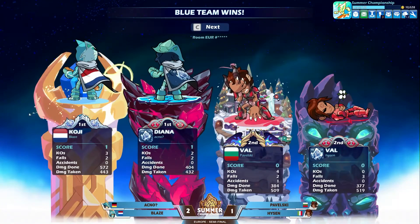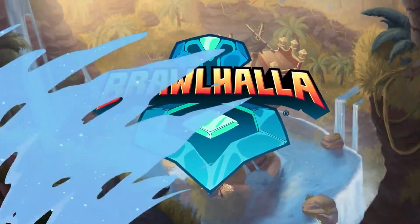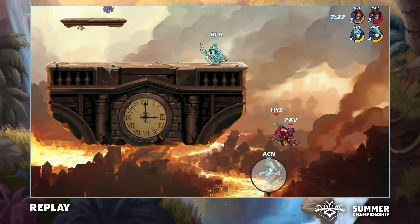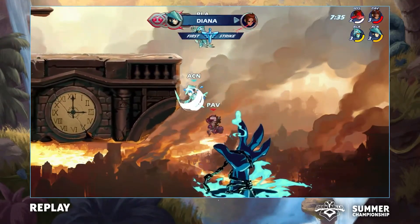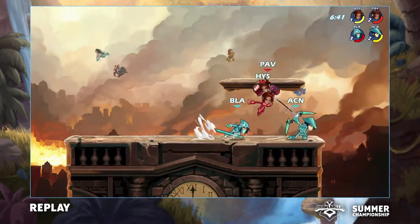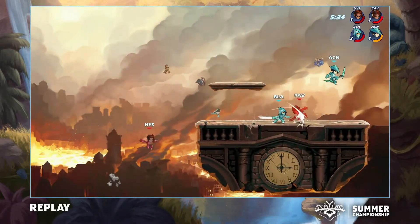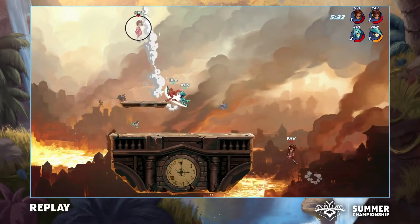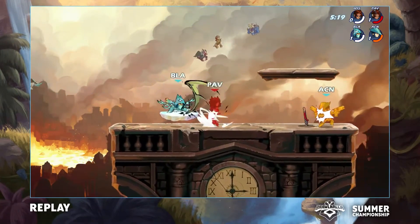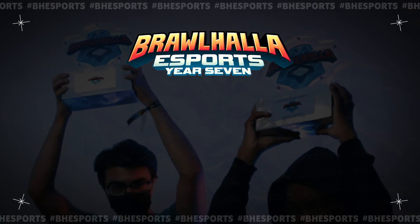And that's going to be the set. Convincing finish from the blue team — they started off so explosively that it was so difficult for the red team to come back. A great punish from Akno, and Pavelski not able to make anything out of that situation. It was good stuff from both teams. We had Game 5 caliber gameplay. Didn't make it to Game 5, but a very good set from both teams — still going to be able to fall down into the elimination bracket and have another chance to move forwards. Blaze and Akno playing exactly like their PR. We'll see you next time.